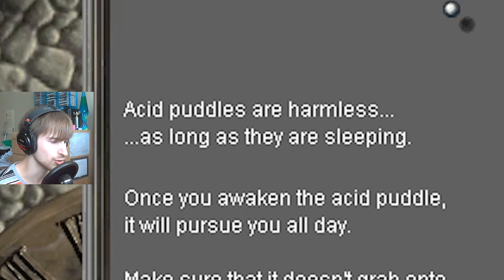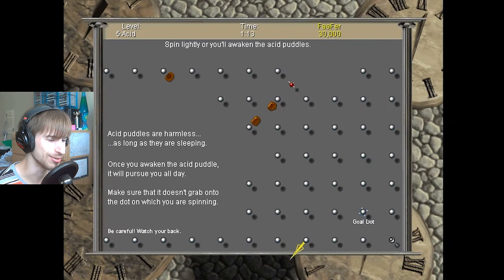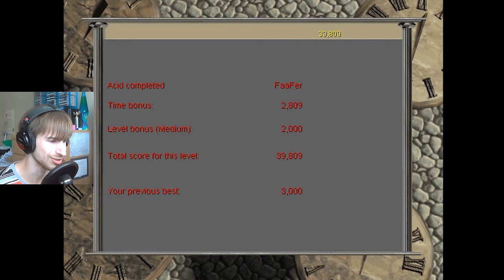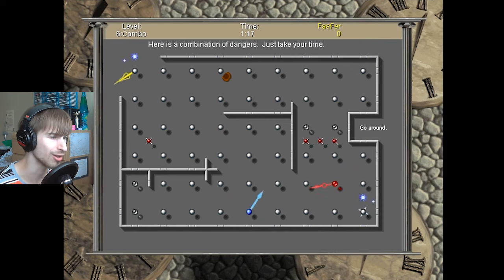Acid puddles are harmless as long as they are sleeping. I didn't realize that acid was something that could take a nap. I don't know how acid is even involved in clocks, anyway. I'm not a watchmaker, right? I don't know these things. So there must be some type of connection. I mean, come on — this guy invented Tetris. He must know something about clocks and acid.